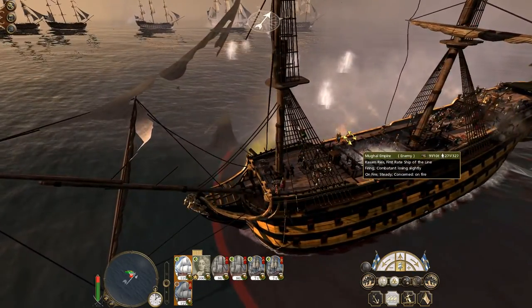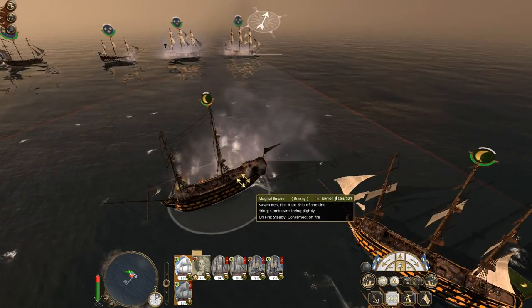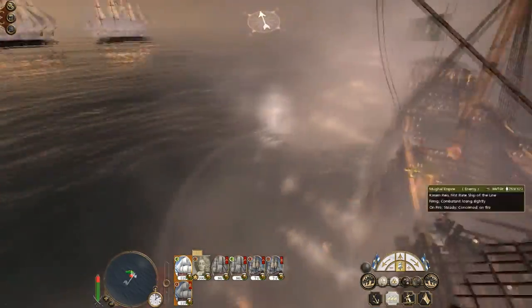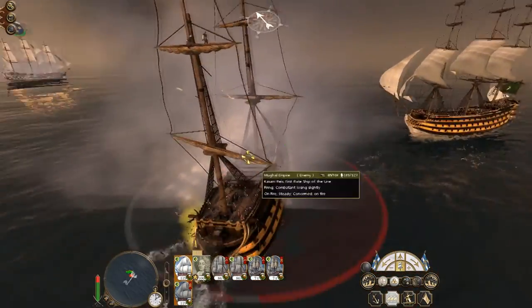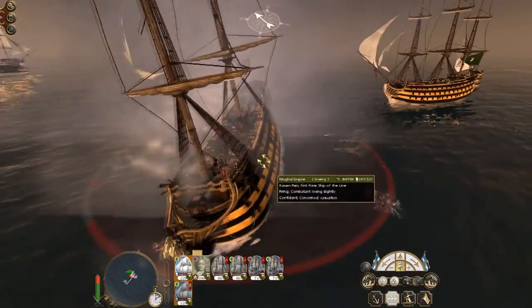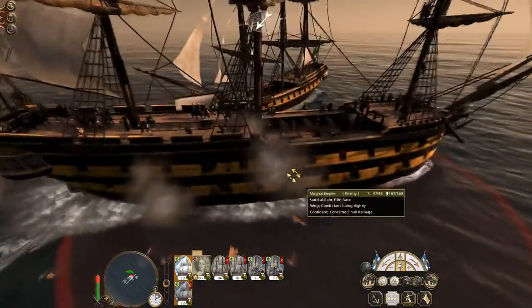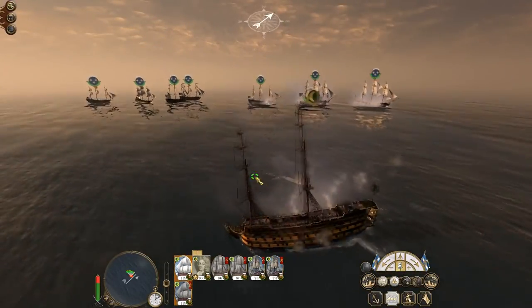Mosquito is on fire and will continue firing. If they don't do something quickly they're in for a world of hurt. Mosquito still firing, the Castor has now started its broadside — blowing mighty holes into the side of the ship. The foremast is gone — the forecastle is gone — she is sinking! She's listing heavily. Going down by the head, Titanic style.